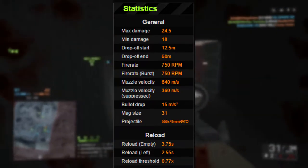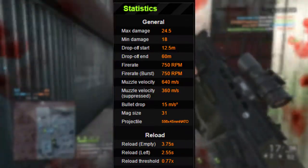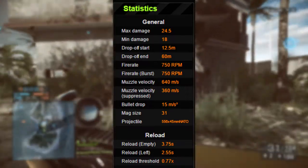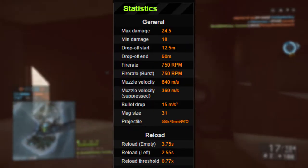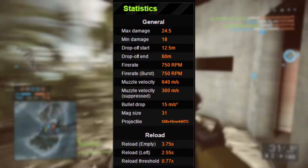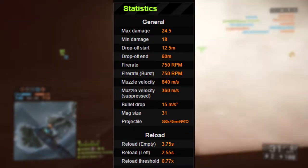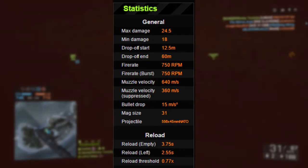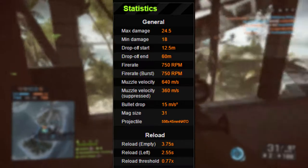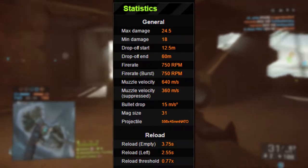Its muzzle velocity is 640 meters per second, its bullet drop is 15 meters per second squared. Its mag size is 31, which is pretty awesome. Its empty reload time is 3.75 seconds, its reload with at least one round left in the mag is 2.55 seconds, and its reload threshold is 0.77.